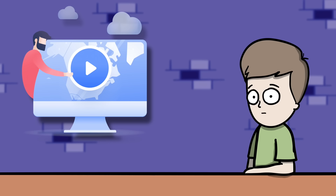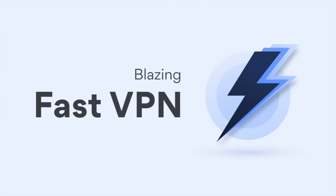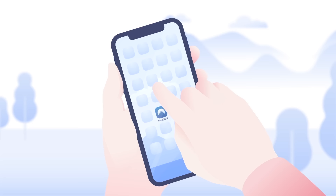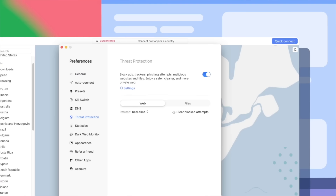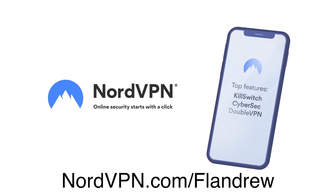This video is sponsored by NordVPN. Your data is protected behind next-generation encryption, and NordVPN servers are ultra-fast so you don't have to choose between speed and security. With over 5,000 servers across 59 countries, you can change your virtual location with a single click. The new threat protection feature also protects your devices from malicious websites, malware, trackers, and intrusive ads — even when not connected to a VPN server. Go to nordvpn.com/flandrew to get a two-year plan with a huge discount plus one additional month free, with a 30-day money-back guarantee.